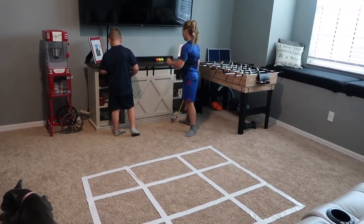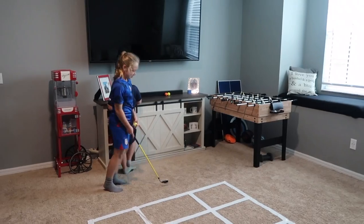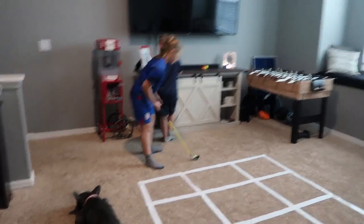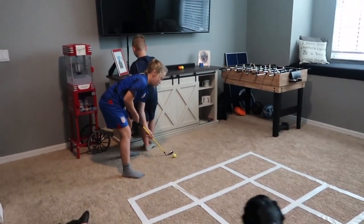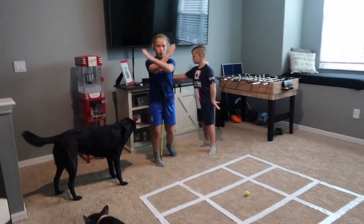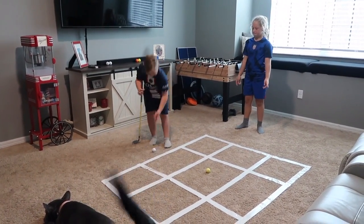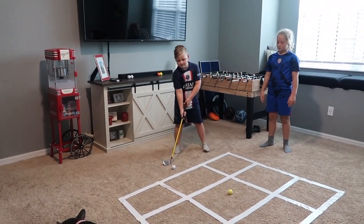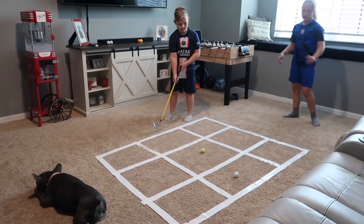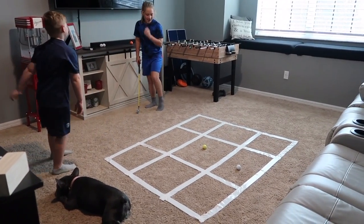Morgan goes first. Her strategy is to hit it with the back of the club, coming in from an angle, aiming for the middle first. She shoots — and she got it! X is on the board. Hudson takes his turn and gets a good shot too.